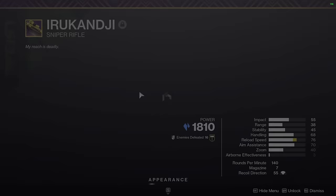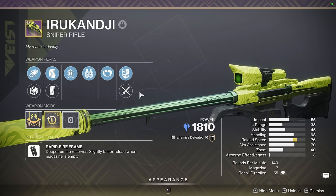Next up we have Irukandji. This weapon has some of the highest total damage of any sniper in the game — Four Times the Charm is a great ammo regen perk, Firing Line is a pretty decent damage perk, and of course we have the Rapid Fire Frame, which has the highest total damage of any sniper archetype in the game. The only problem is that this weapon is Stasis, so a lot of the time I'll opt for Supremacy instead, but this roll is pretty valuable so I've decided to keep it at least until a better option comes out.